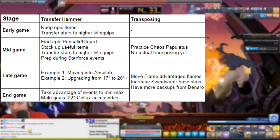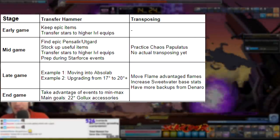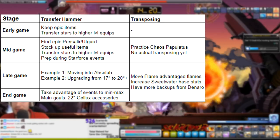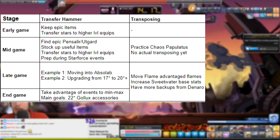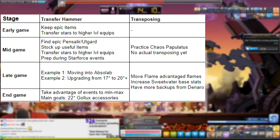In the late game, Transfer Hammer is mainly just to take advantage of star force events and using your previously stockpiled source items, so that you can transfer these cheaper stars that you got without having to safeguard onto more rare, more expensive, more difficult to replace target items.